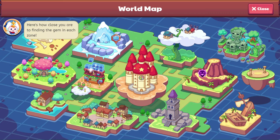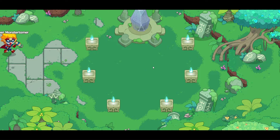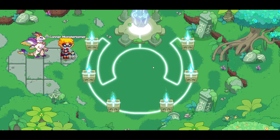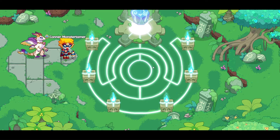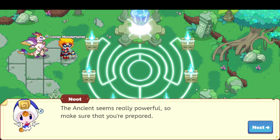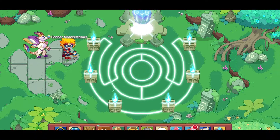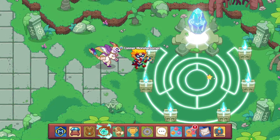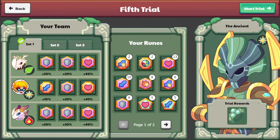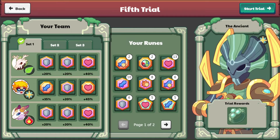We are coming on over to Harmony Island. Let's head on over, visit the island, and we will begin our fifth trial. I just love this world — it is so beautiful. You did it! Now you can take the Ancients' Trial! The Ancients seem really powerful, so make sure that you are prepared. We have our armor on, it's all eight hearts, so we are ready to begin. Let's enter and find the Ancients. Our runes should be good — we've got pretty much the best that we can have. Our trial reward is going to be this Ancient Ring, so let's begin the trial.